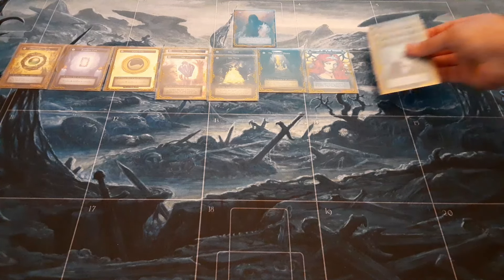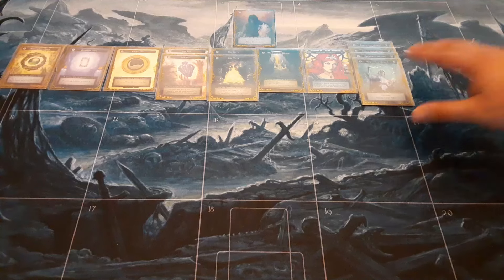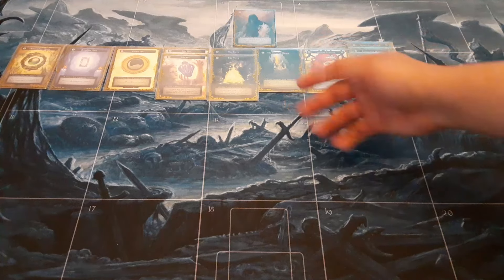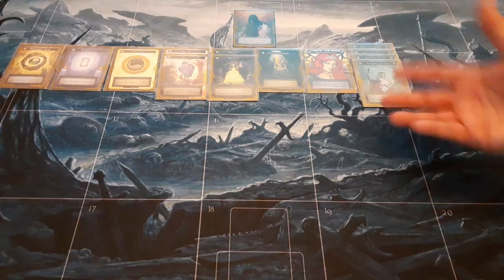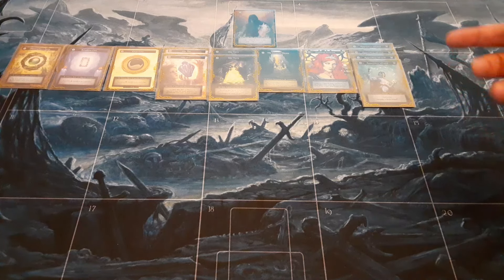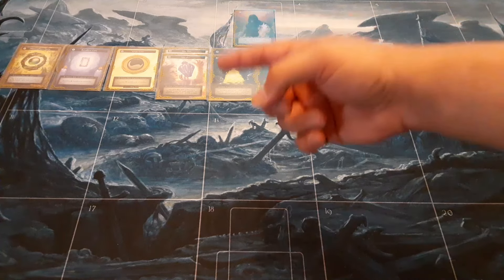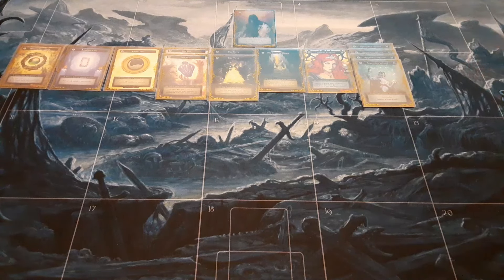For our three-drops, we're playing Apprentice Wizard. It essentially just draws you a card, and with the Immortal Throne, if you have it on three counters, you can essentially draw two cards when you play it, which is really good. This deck doesn't really have that low of a curve for minions, so it has to rely on artifacts or early game spells to get through the early game. But once you're past the early game and have good board presence, you should be in a good seat.